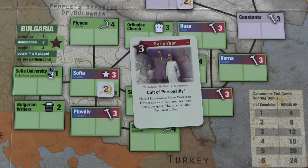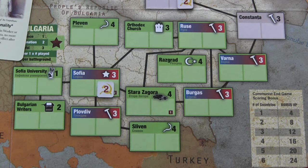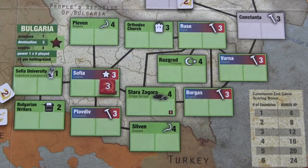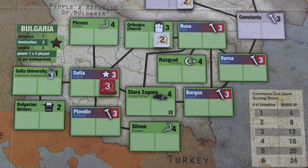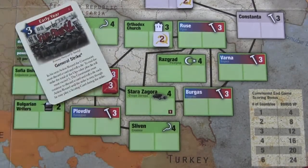There are three operation types: two affecting board spaces and one on Tiananmen Square. For support points, you spend your ops value to place support tokens anywhere on the board where you have adjacent support. With three ops, for example, you could put one in Sophia to control it, and two more in the Orthodox Church — spreading your influence toward Ruse for future turns.